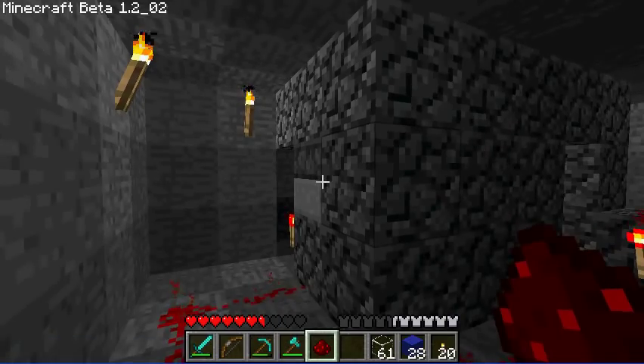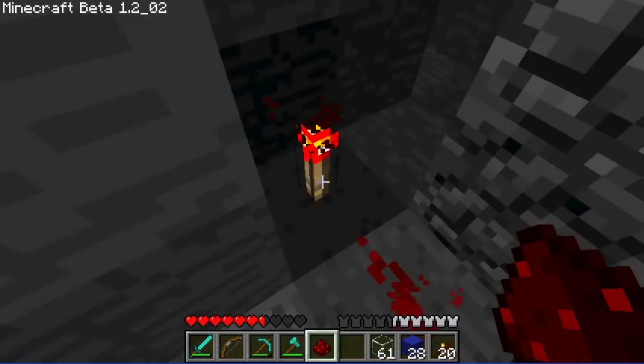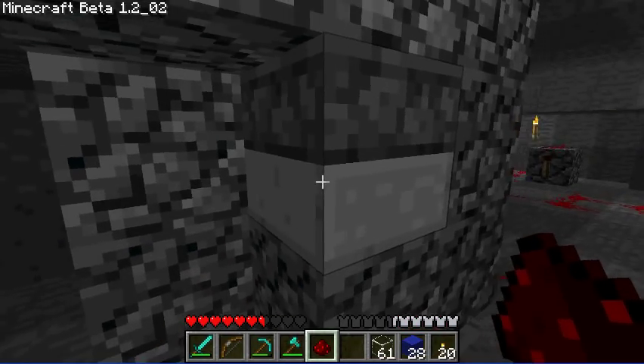You'll want to connect them directly to the arrow dispenser. You will also want to have a redstone torch by itself, also connected to the arrow dispenser.